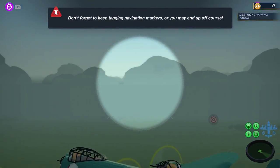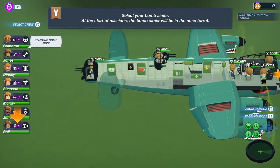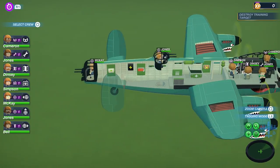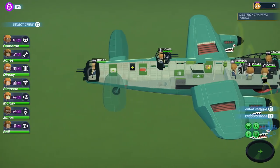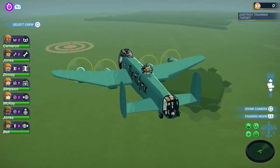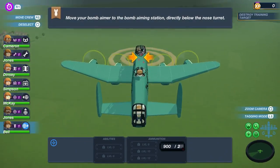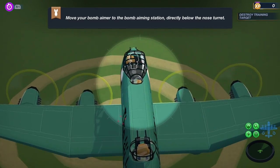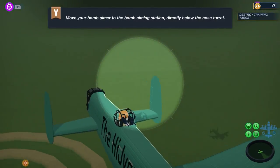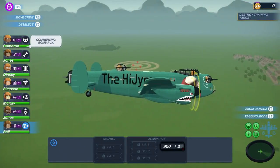So we need to select the bomb aimer and move them to the bomb aiming station — directly below the nose turret. He's going to be dropping bombs on these dummy targets. We need to keep tagging the navigation markers so we don't head off in the wrong direction and bomb people's houses. We were talking too much and then we didn't do our bombing — she's on the nose turret at the moment, not below it.